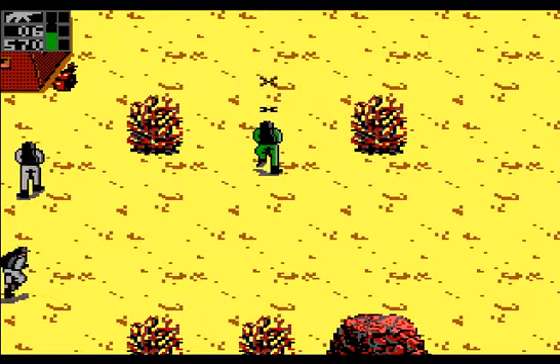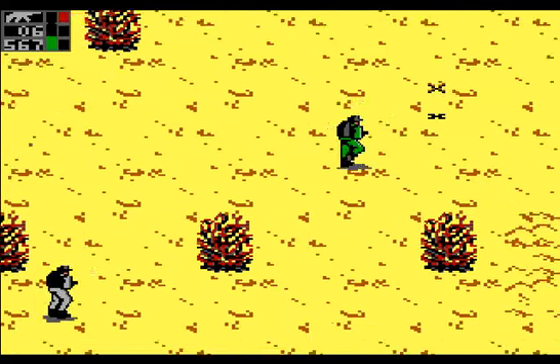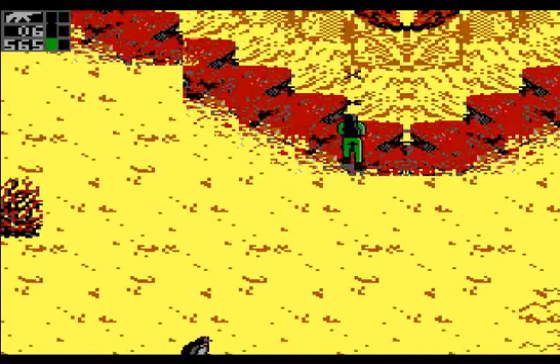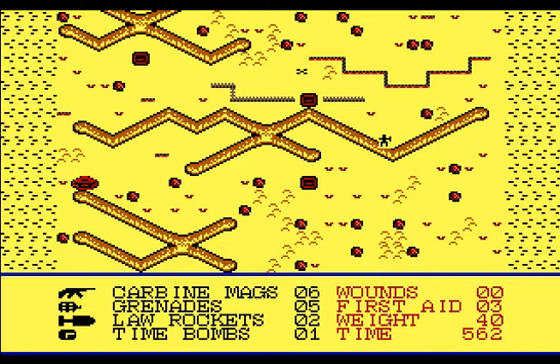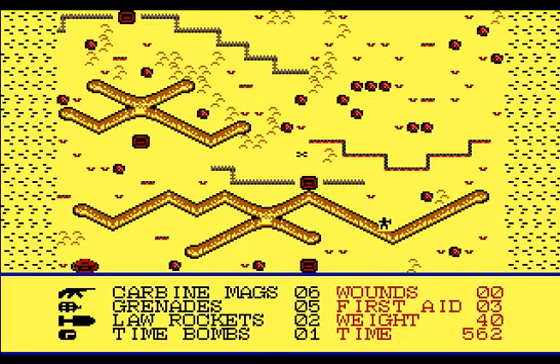Oh, it's a little fortress and I'm stuck in a bush. Ow. Okay, a little torn up there, that's alright. You can take a look at your supplies on this pause menu too. So I have three first-aid kits. How many law rockets have I got? I got two. And I picked up a time bomb from a kit or something, I'm not sure.